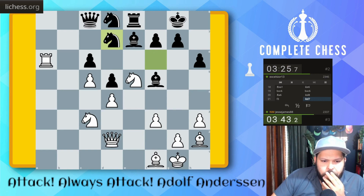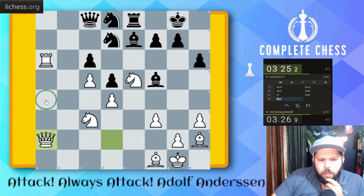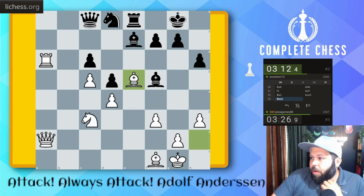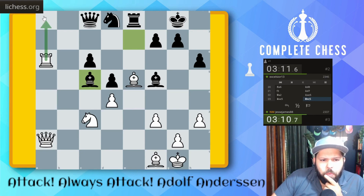Knight to D7 now — not really a threat just yet. Knight D3 I could play, but maybe Queen A4 is the idea. Bishop takes here. They can't go Bishop F6 here — that actually worked out pretty nicely for me. They can, but they'd have to mess up their pawn structure. This is a very common idea — I have Bishop takes G7 I can play, and then take on B8, I think it's like D8.